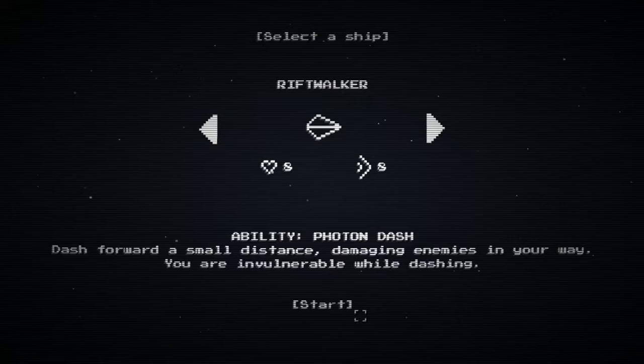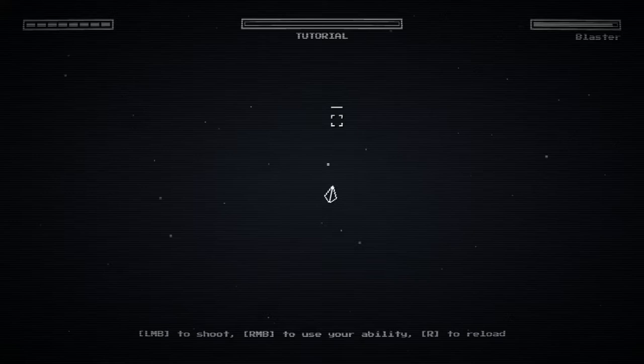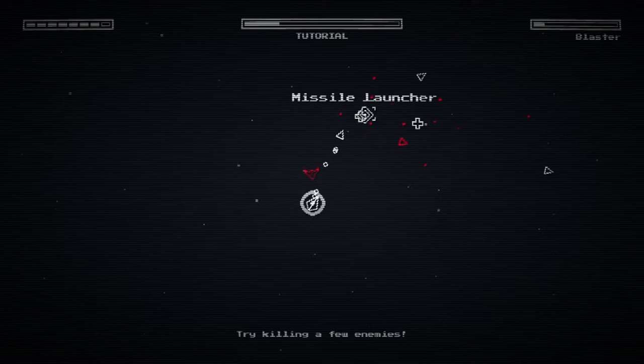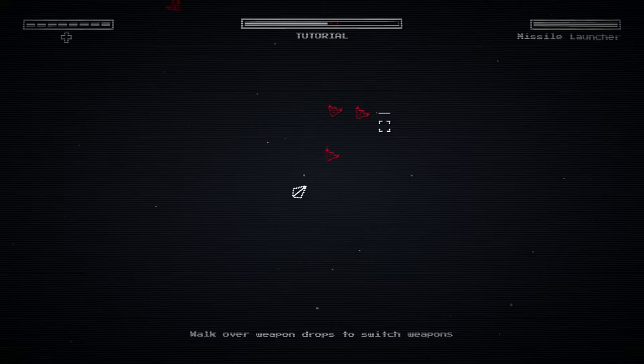Let's get started. I wanted to play the tutorial, and it's pretty cool. You show how to move down here, left mouse button to shoot, R to reload, and the other mouse button to dash. I would definitely change the sound of the dash, because honestly it sounds like I'm taking damage. Every time I use the dash I'm wondering what hit me.